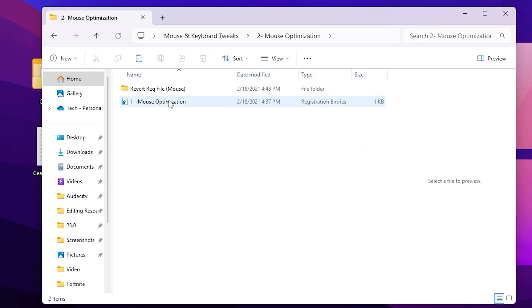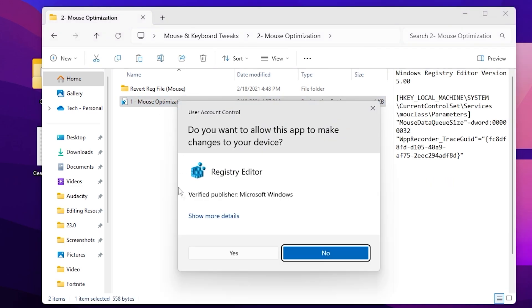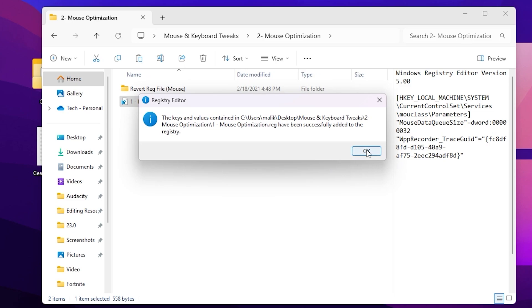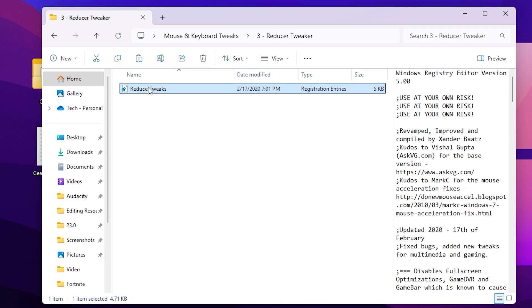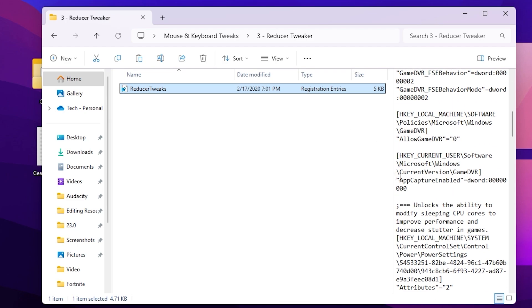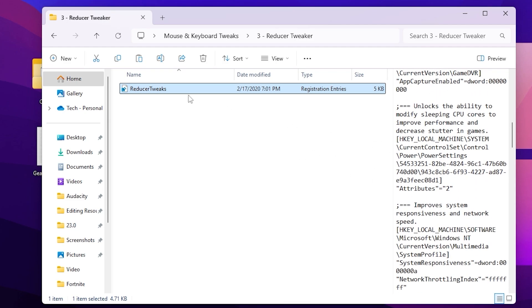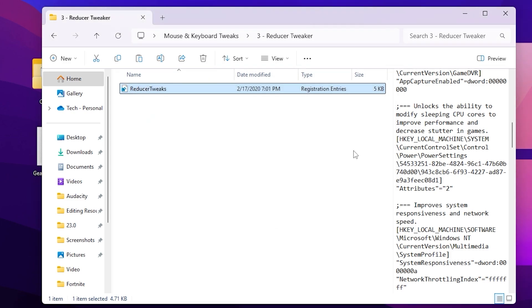Go back and go to mouse optimization — we have already done the data queue settings inside it. Simply double-tap, hit Yes, hit Yes again, and click OK. Now go back and go to the reducer tweak. Inside you will find tweaks applied to your PC including Game DVR and other settings. Simply double-tap to apply all these registry changes to your PC. This is a one-click solution so make sure to install this registry.